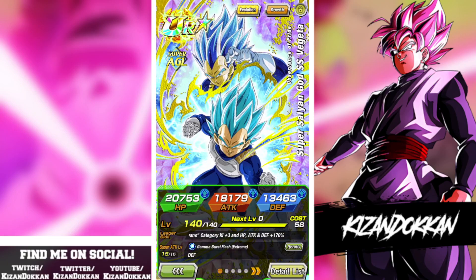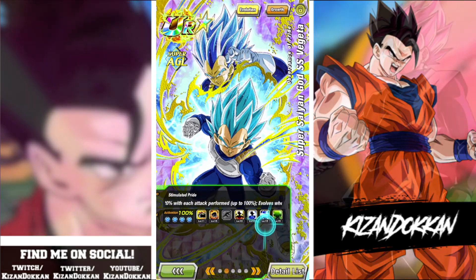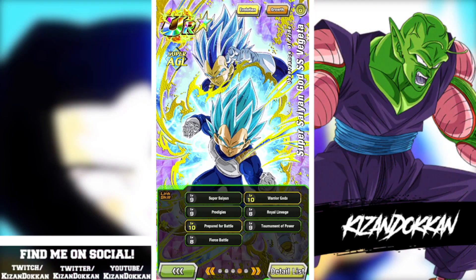Welcome back to another Darken video. In this video we've got that EZA Super Saiyan Blue Evolution Vegeta, and we got him to rainbow star. I'm going to show you a few rotations about how you should really use this unit. We got him to rainbow and we don't have any equips, but we got a few level 10 links and a few at level 8. If you like Darken content don't forget to sub or drop a comment.